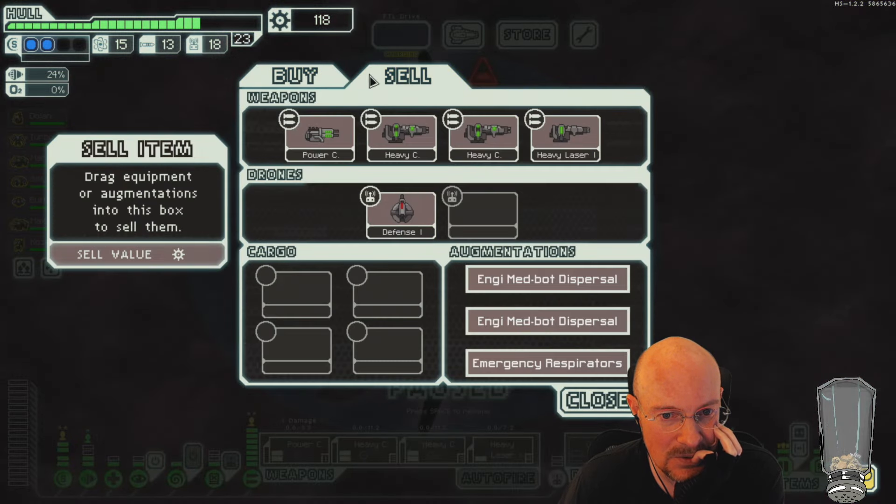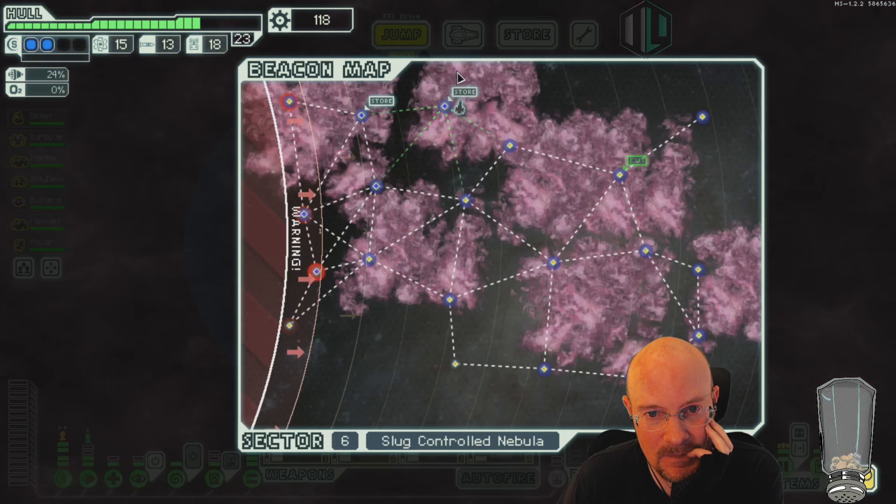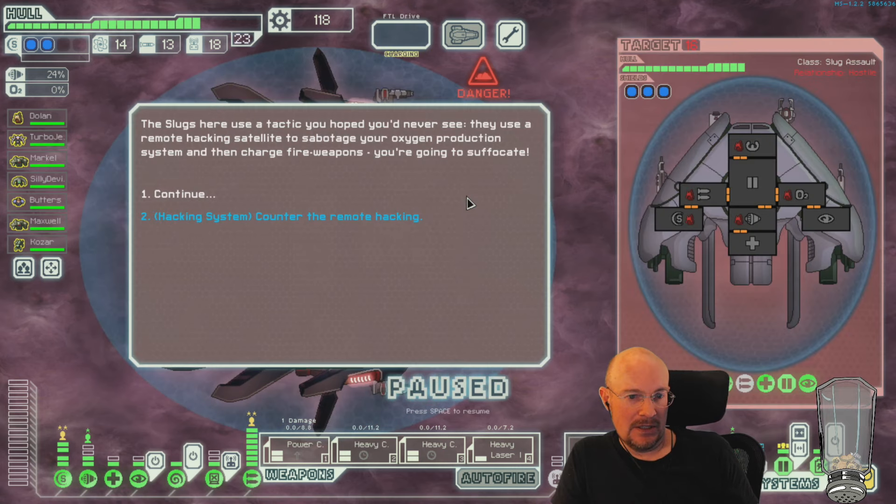Wow, these stores just don't have weapons. Weaponless stores. Well, there are my two Nebula stores. I'm going to check if this is a store — if this is not a store, I'll upgrade shields finally. Useless stores. Nope. No weapons, no flak.